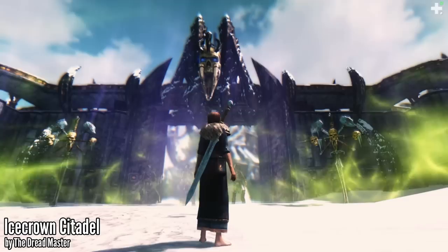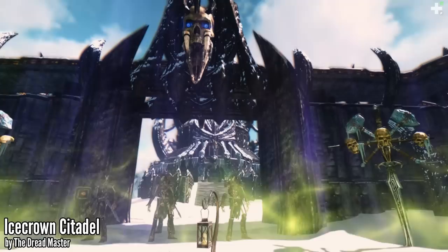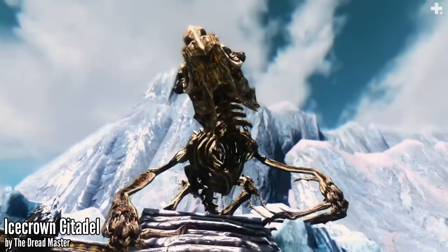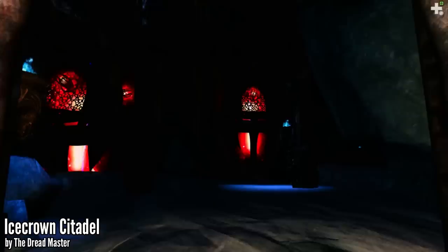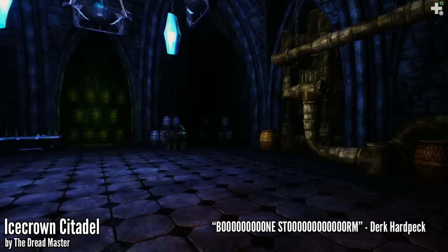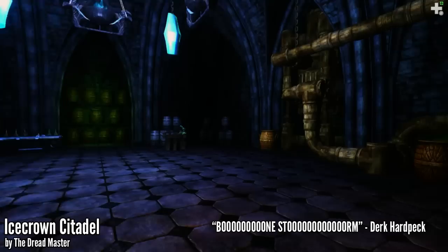Somehow, using Dragonborn, Dawnguard, and Vanilla resources, this guy was able to create something that really strongly resembles the Wrath of the Lich King and really brings back memories and nostalgia. Even if you didn't play World of Warcraft, just look at how fucking badass this place looks — you'll be impressed no matter what. Even if you might be a WoW hater, there's no way you can hate on this mod. Obviously this isn't 100% accurate to what it was in WoW, but it does include most of the areas like the Forge of Souls, the Plague Works — which actually looks exactly like Professor Putricide's room — and also the Halls of Reflection.